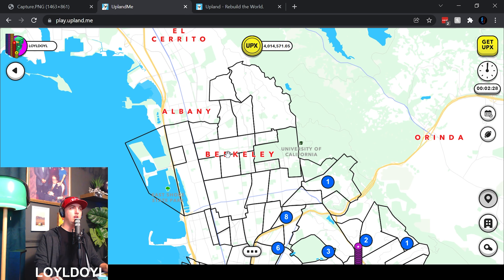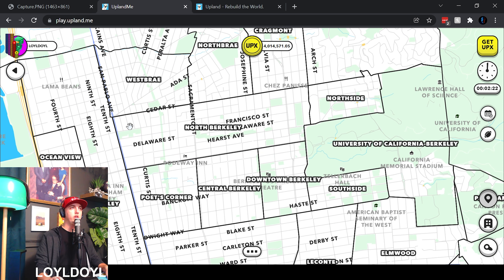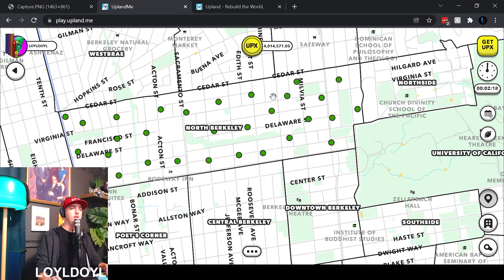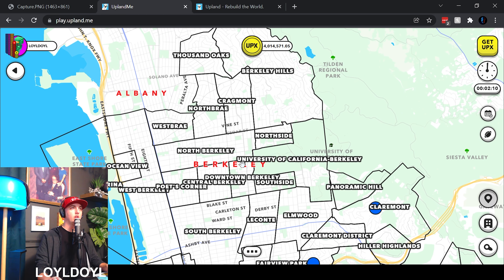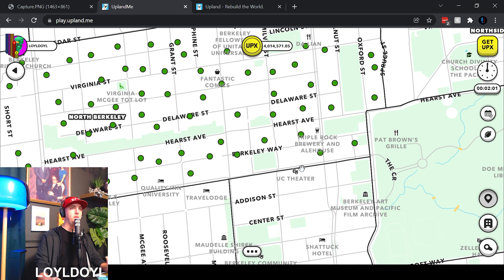They already did the stress test this morning, which they do with every city. So only North Berkeley up here has already been minted as part of the stress test. The nice thing is this can play very well into your strategy. Everything around North Berkeley has not been released yet.